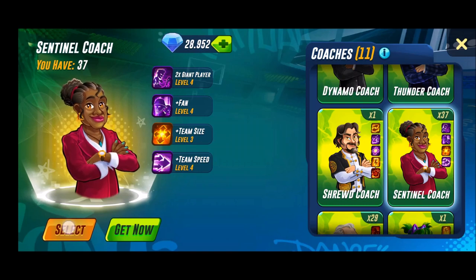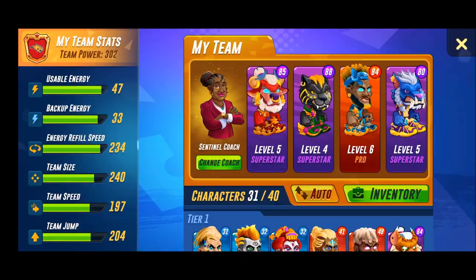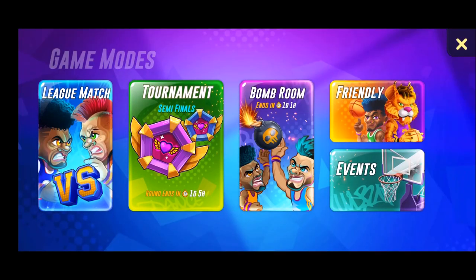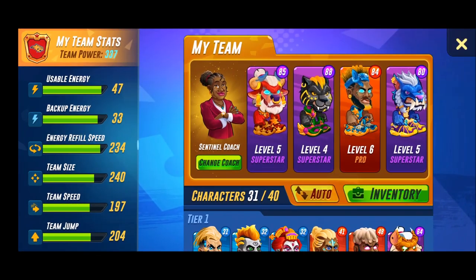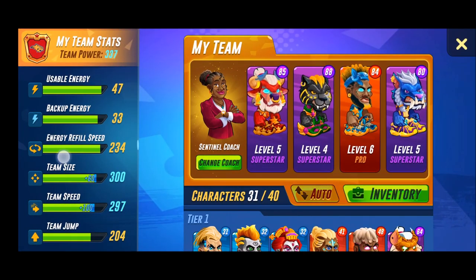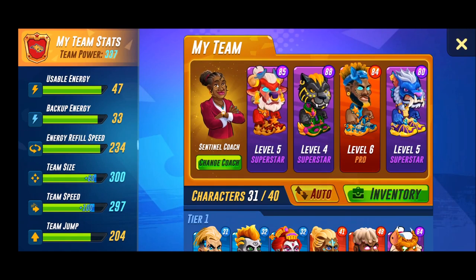Let's start playing a game with the sentinel coach. Before I do that, I want to look at team energy refill and team speed. Oh — maybe the backup energy — usable energy! That's what the U stands for: usable energy.